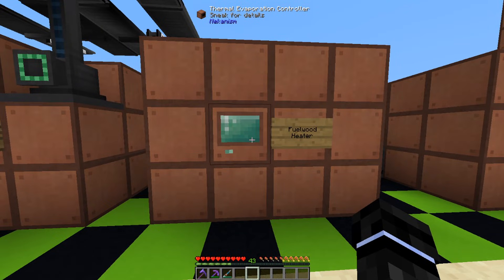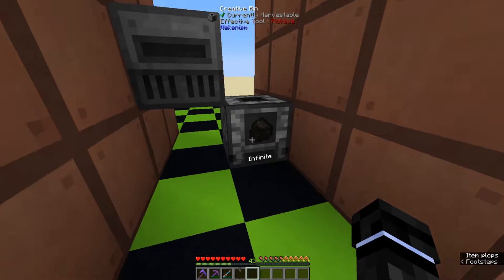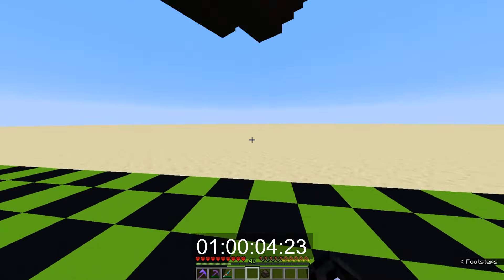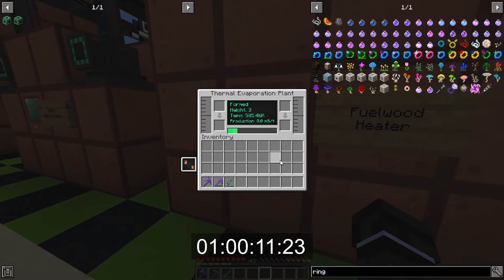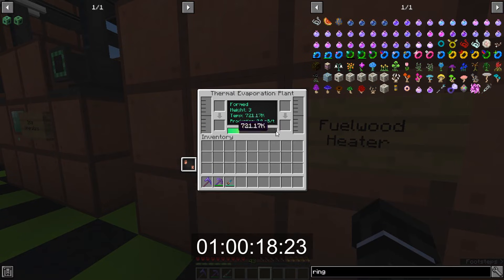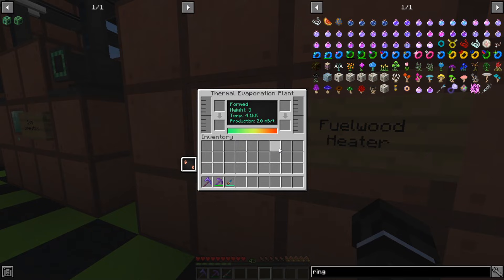The fuel wood heater requires fuel and it can give up to the maximum heat — the full bar — but it takes time. For instance, this one is off right now. If we put in some charcoal, it's going to heat it up, but it's going to take a long time to get all the way full. However, once it's full, as long as you keep supplying it with charcoal or any other fuel source, it will keep the temperature up to full.